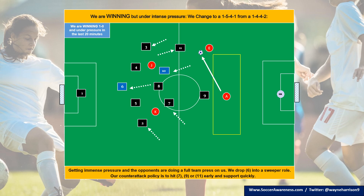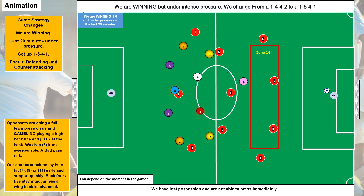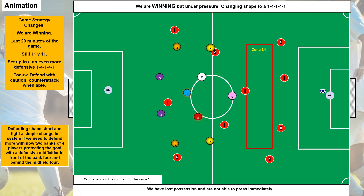We show the same idea in an animation where we all drop off and become a 5-4-1 — a very solid defensive shape — because the opponents in that moment are doing really well and we need to get more solid defensively. If we want to stick with our back four, this is another way: we drop the number six in between the back four and the midfield four, making us more solid there — losing a player up front, but we're winning so we want to hang on to this lead while the opposition are having a good spell.